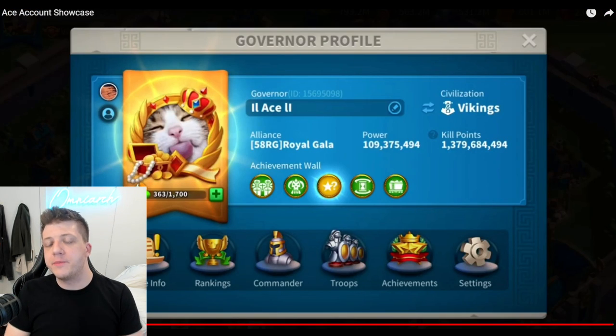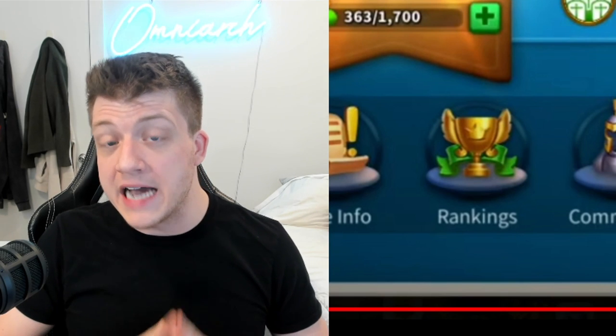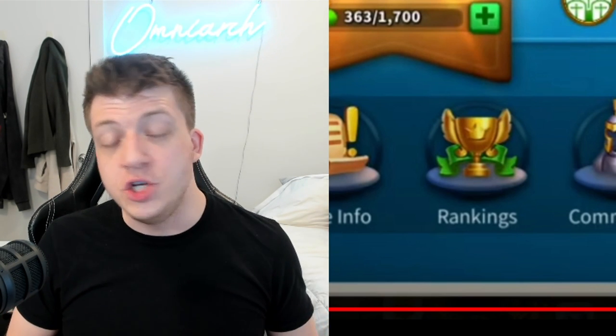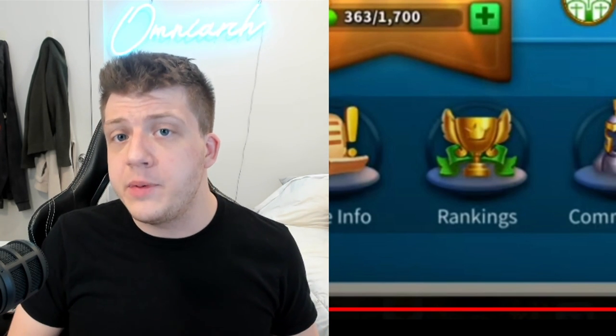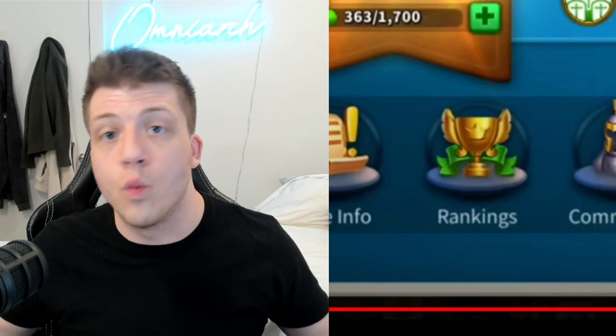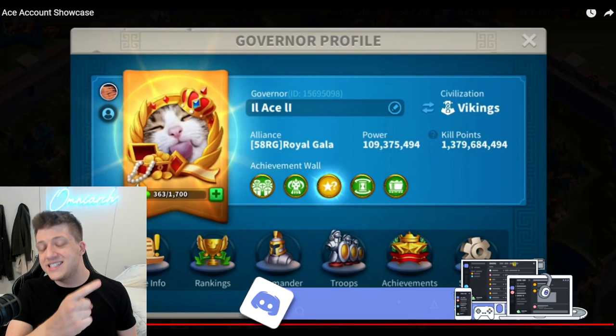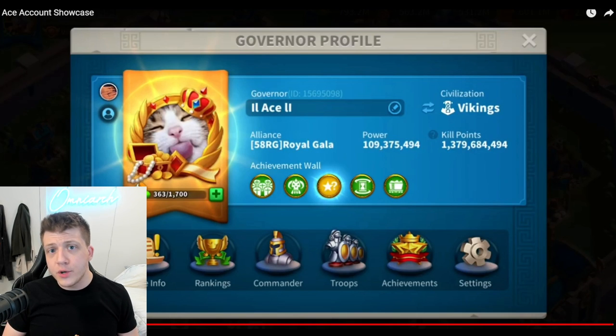Now let's jump into the tips that Ace wants to give free-to-play players to help get an account like this. The first thing he mentions is time — time is your currency. If you are a free-to-play player, you don't have the advantage of just buying bundles, so you're going to have to be online a lot more. But I also want to set realistic expectations: this account is about three years old and he's been playing it every single day, many hours per day, practically flawlessly.